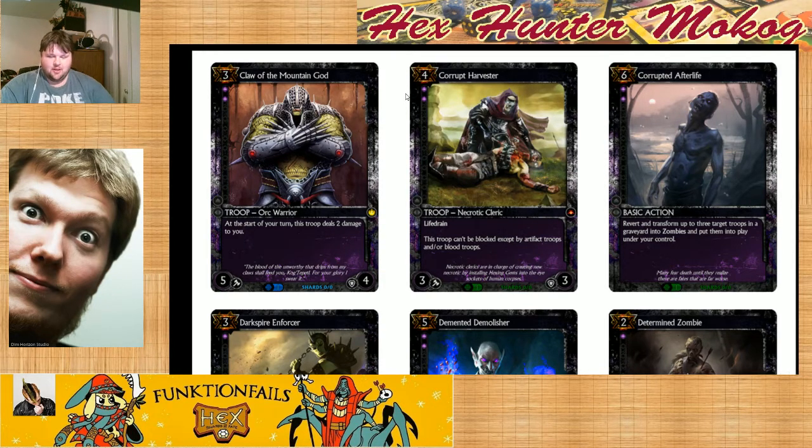If I wanted to win the draft — Corrupt Harvester. If I wanted to win it life — Claw of the Mountain God. I see this guy being focused on some blood aggro decks I haven't even thought of yet. I would value-pick the Claw of the Mountain God. At the three-drop slot, having two threshold kind of holds it back — it's going to fit into fewer decks. It has to be in a heavily blood-splashing X or just pure blood. The number of decks it fits into are very limited, and really it's only in those heavily aggressive decks that can take advantage of him.